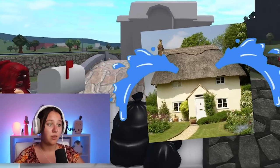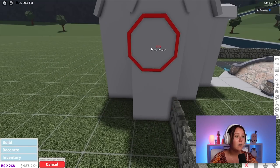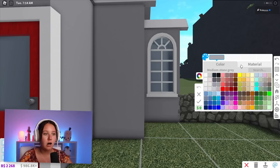I actually always wanted to live in a cottage — fun fact, I really did. I've always loved cottages, besides the thatched roof. For windows — oh, I'm not gonna be able to put it anywhere. That is so annoying. Two windows, I think that's enough. It's gonna be quite dark; we're gonna be vampires.